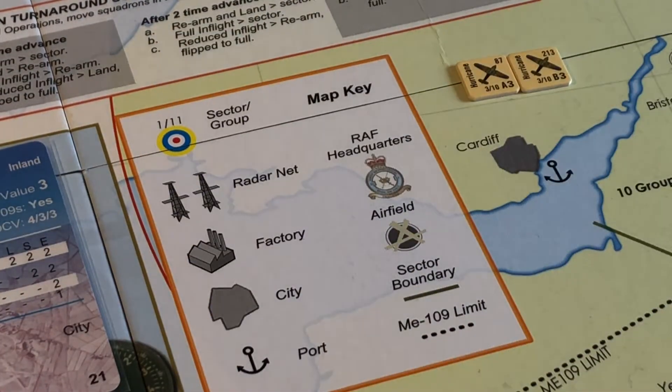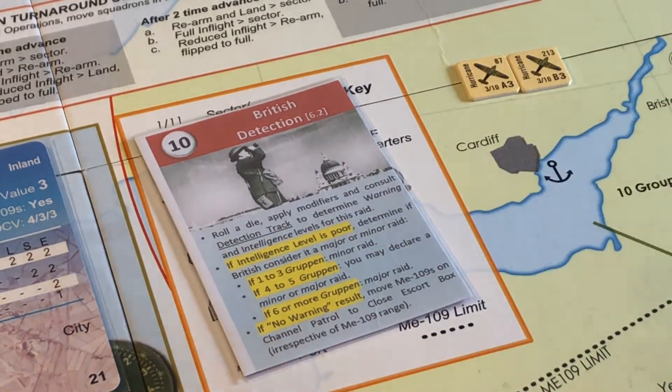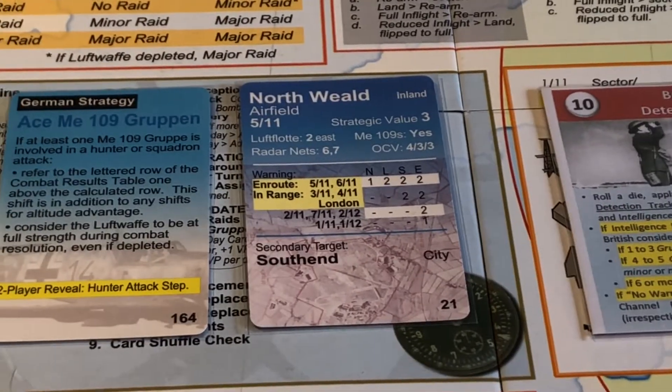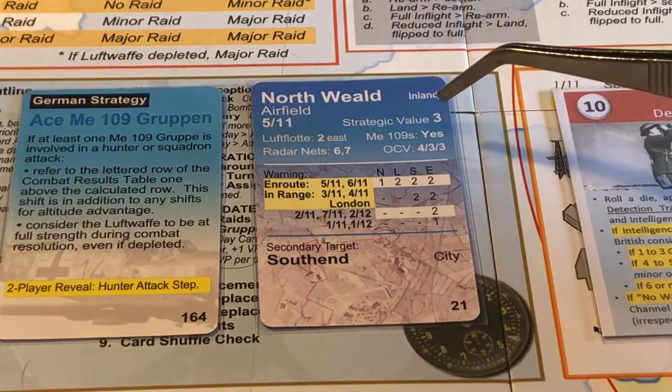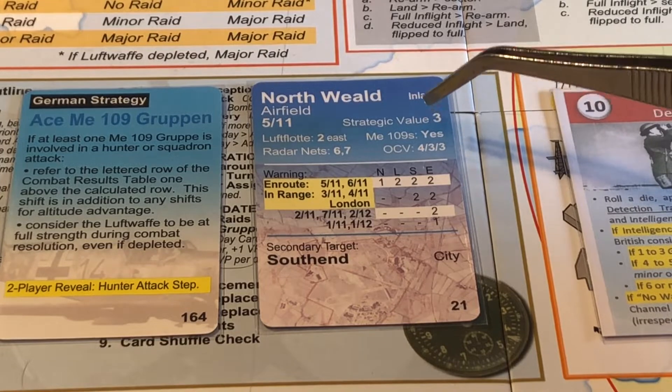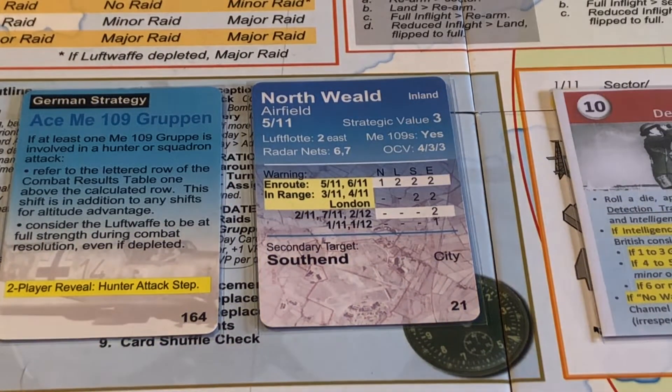Next card is British Detection. Now let's roll dice. We're starting with a 3. It doesn't matter regarding — we're not getting a half modifier this time. So starting with a 3 and just looking at the card here to get the OCV value...